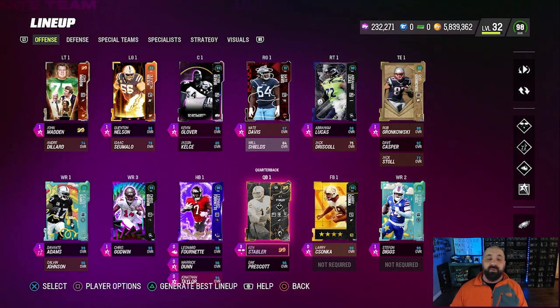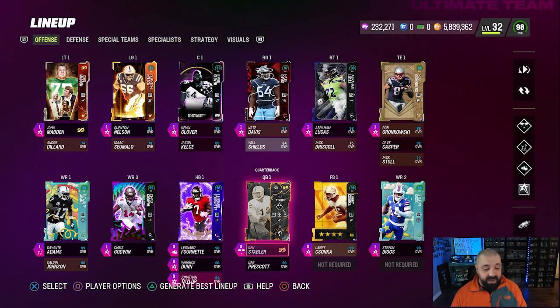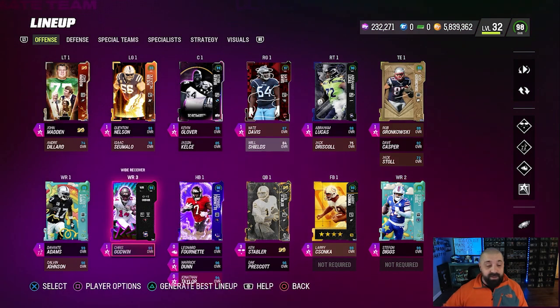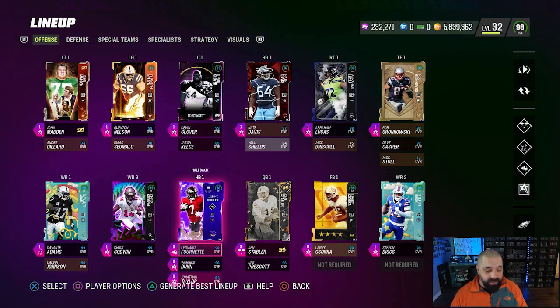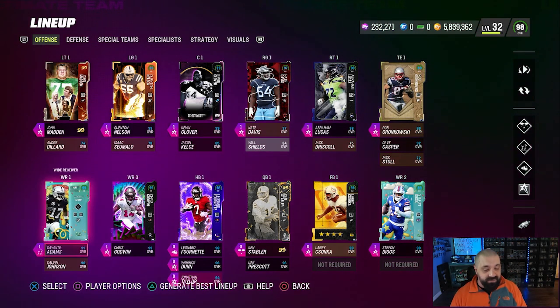We sold our Combine Julio Jones for around 300K, which means it really cost us about 100,000 coins to upgrade to Godwin. And when we're done with Godwin we'll get 350K back — which is roughly in line with what we got back from selling Julio. The LTD rental strategy keeps the effective upgrade cost very low.